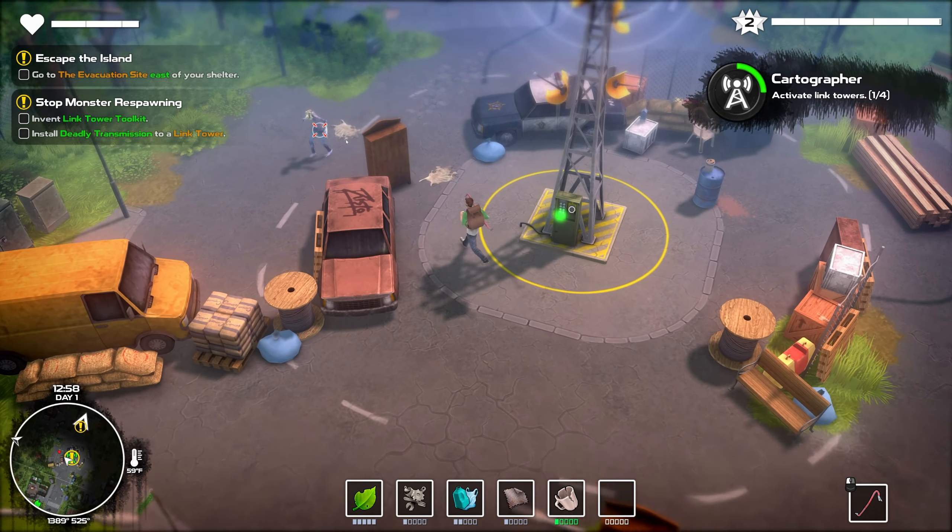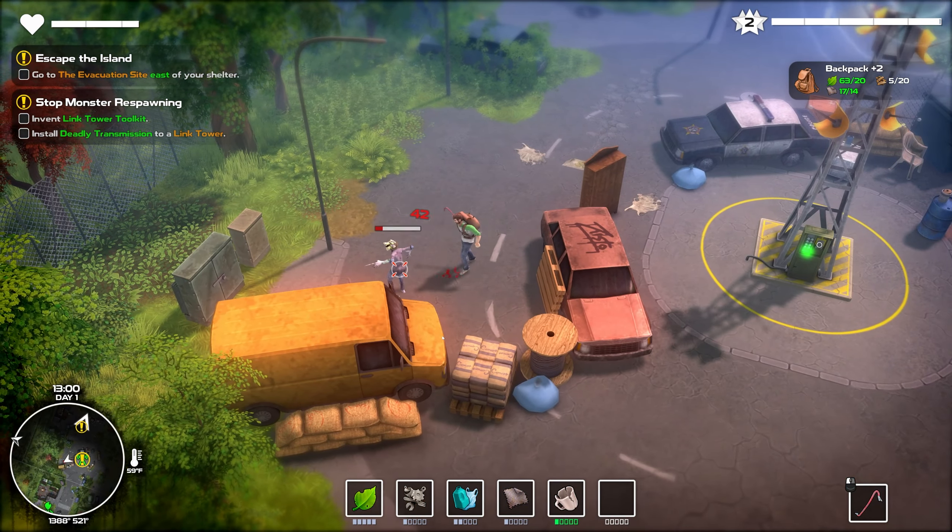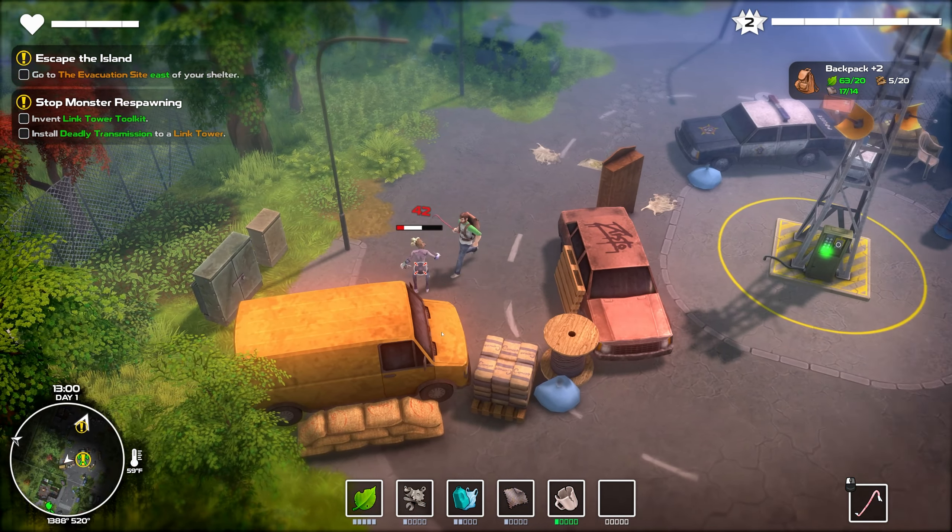This is the start of a long journey, but thankfully the basics are in place now. Two hits — that's great. Level up — return to the campfire. Do we get skill points? I don't remember seeing that, so I'll assume no for the moment. Looks like if you hit the cars, you don't have to worry about them going off — if you played Seven Days to Die, you know what I'm talking about with police cars.